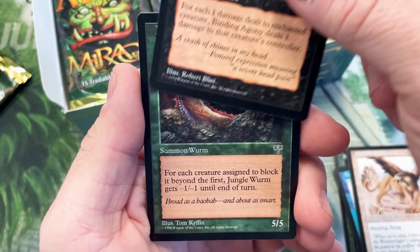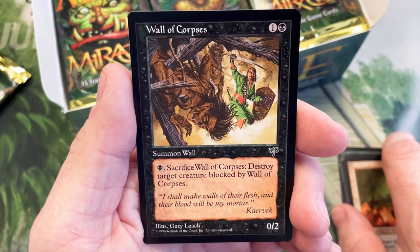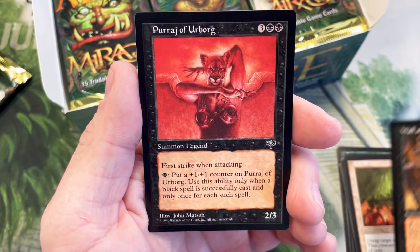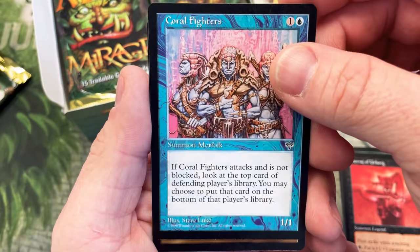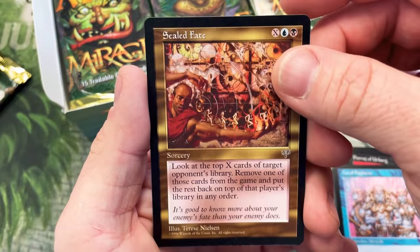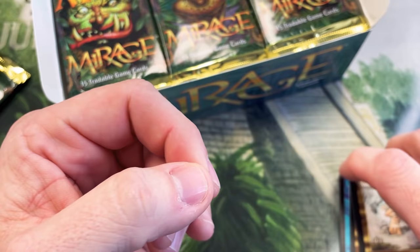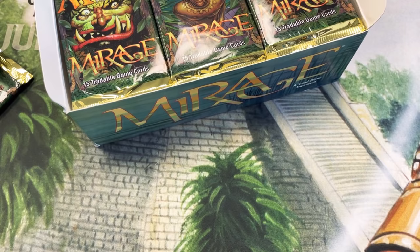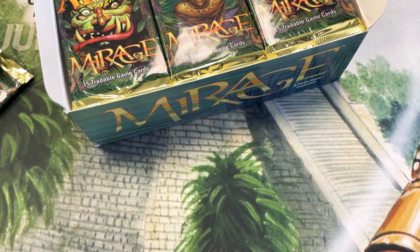I know we're after Lion's Eye Diamond. Jungle Worm, Alarum, Wall of Corpses — really sick artwork. Parage of Urborg, creepy cat lady, and Coral Fighters. These things feel a lot thinner than the old ones. Sealed Fate and Vitalizing Cascade — that is beautiful Rebecca Gay art. No way that would make it through these days. Let me go ahead and put this in a container for Allison so nothing crazy happens to it.